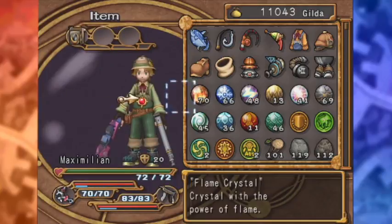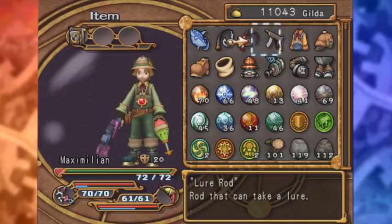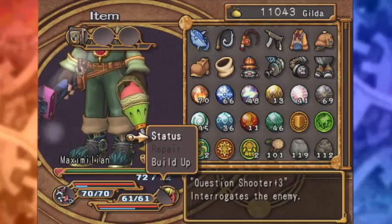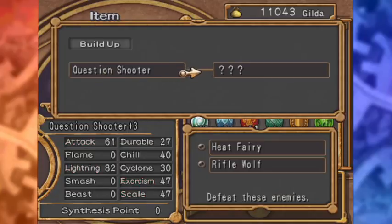All in all, this looks like a very cool vampire-type weapon. The Jurak gun has now been evolved into the question shooter. The question shooter looks very elemental-based and looks like it'll do some massive lightning. Keep bearing — rifle wolf is the only one I know that appears in chapter five. Everything else is chapter six.